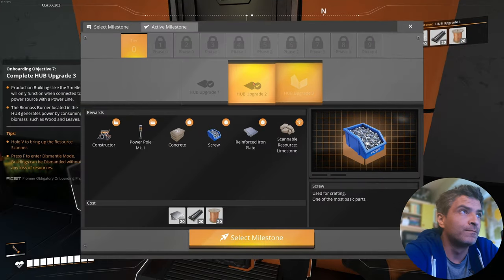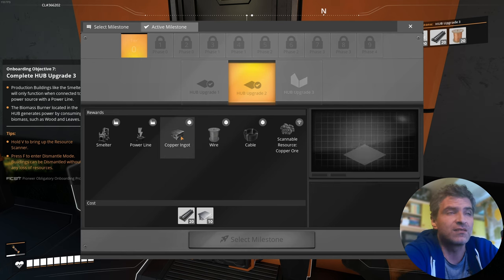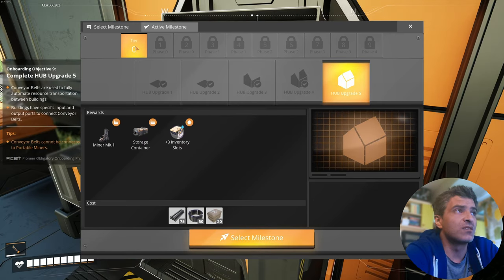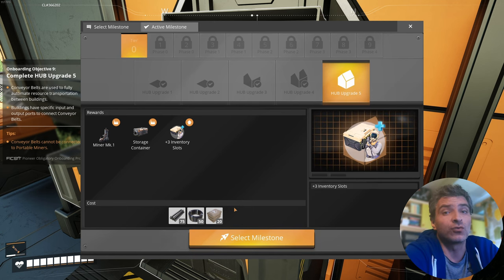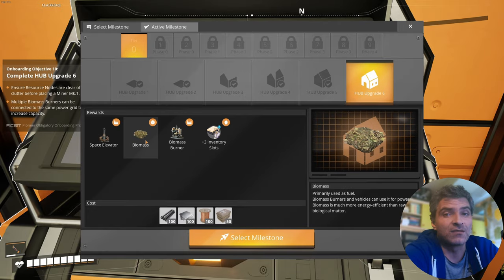Tip number five: do the onboarding objectives as you can do them, because on each milestone you unlock more buildings, more materials, and even equipment slots and inventory upgrades. So at least in the beginning this stuff is crucial. You want smelters, power lines, conveyor belts, and new scannable resources as fast as possible.